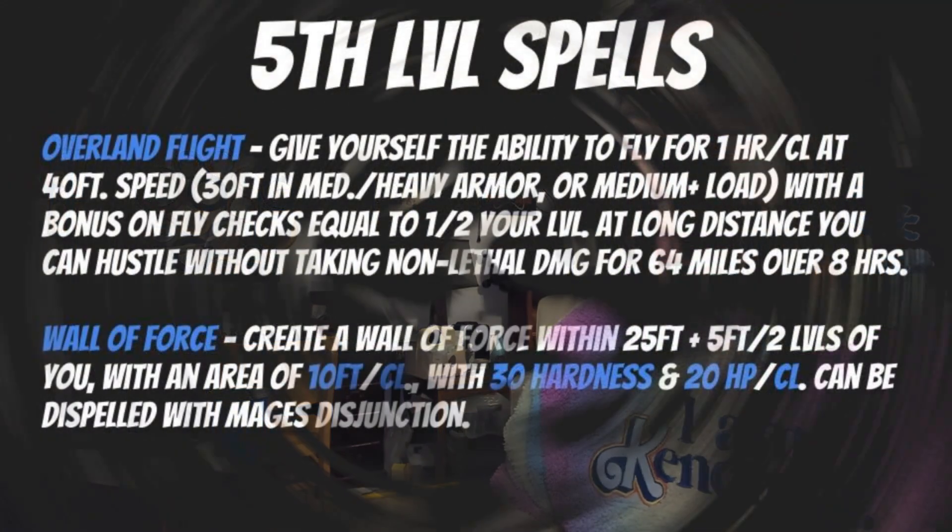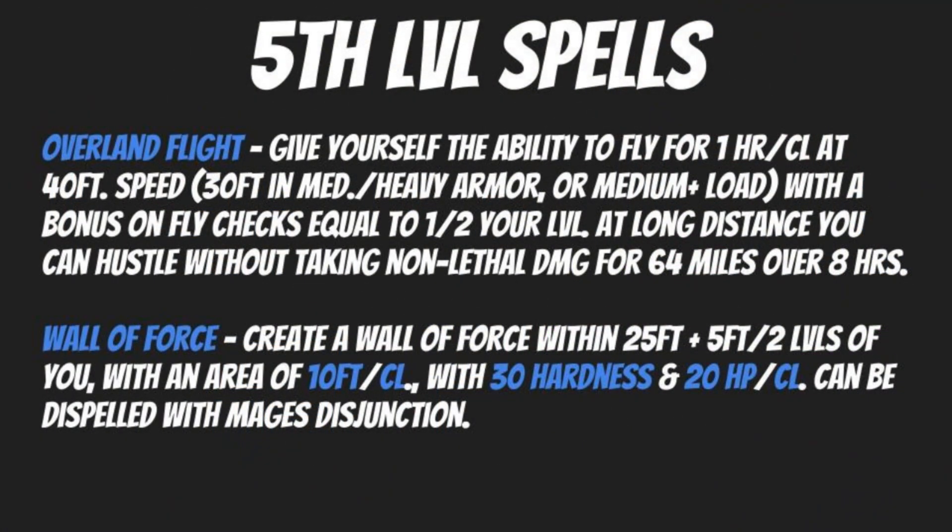For your fifth level spells, the first one I would recommend picking up is Overland Flight. It's not a combat spell, but it is one that is going to provide a significant amount of utility for you. It gives you the ability to fly for one hour per caster level — an absolutely staggering duration — at 40 feet speed, or 30 feet in medium or heavy armor, or if you are carrying a medium load, with a bonus on fly checks equal to one half your level. At long distance, you can hustle without taking non-lethal damage for a total of 64 miles over an eight-hour flying period, which is going to be absolutely incredible. Although remember, if you're carrying a medium load or in medium or heavier armor, that distance is going to be reduced.